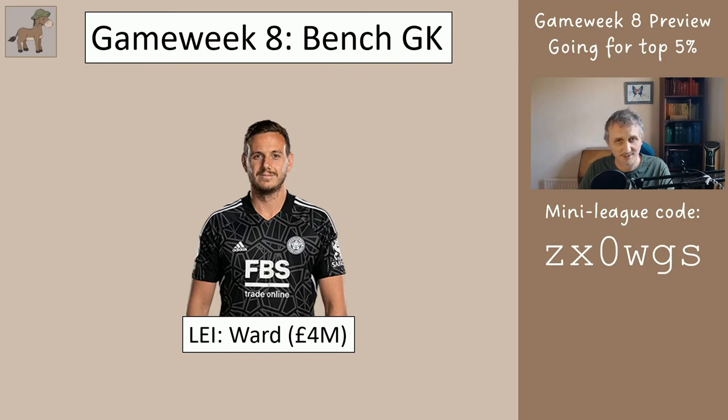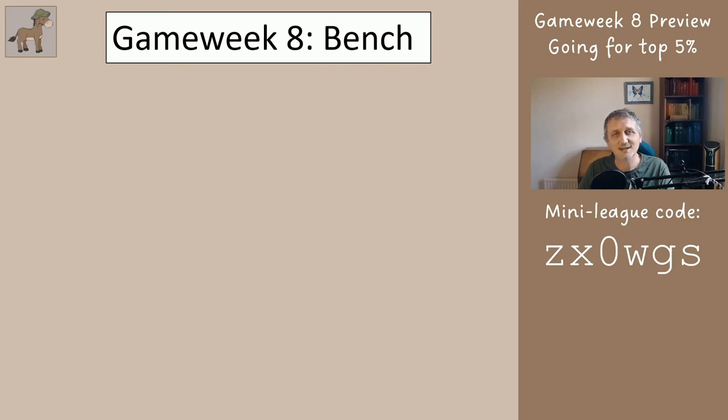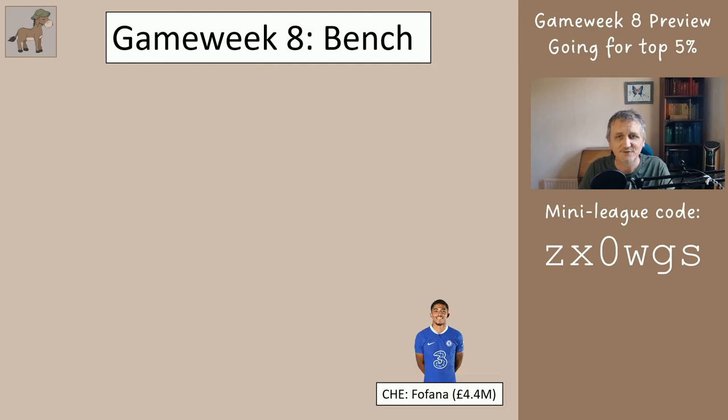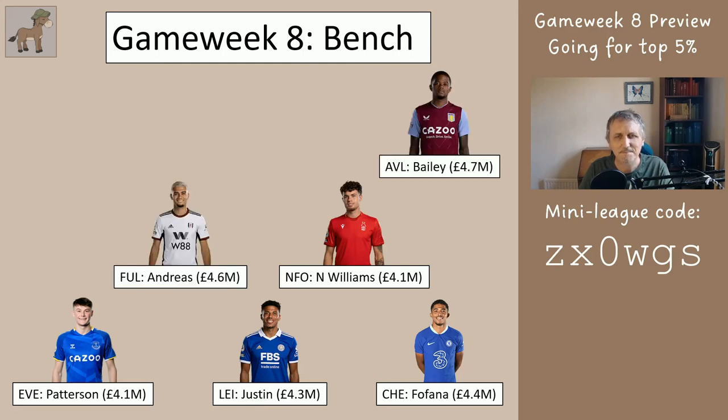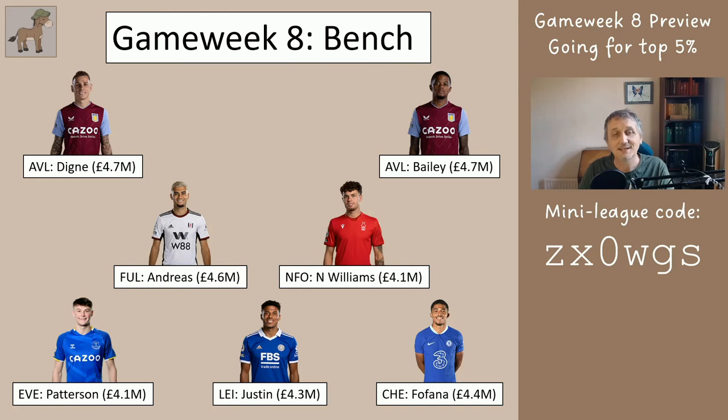For the bench you're going to have Ward as your benched goalkeeper. Now I'm going to show you eight players — the first player that comes up that you have, put them in bench position three; the next one bench position two; the next one bench position one. You'll all have three of these players: Fafana, Justin, Patterson, Williams, Andreas, Bailey, Luca Dean. We already know James isn't playing this week, so in actual fact Luca Dean will come on and score you points this week. If you've chosen somebody else with a red stop sign then the next player is going to come in for you. There's always a chance somebody gets injured in the warm-up, or if you've chosen two players with red stop signs your entire bench could get used.